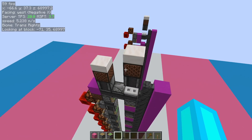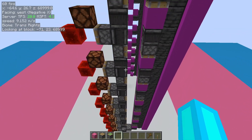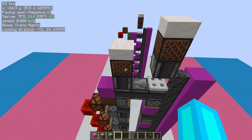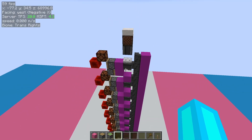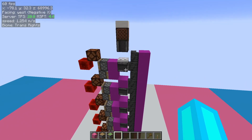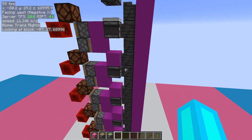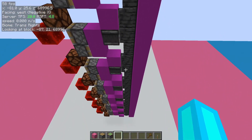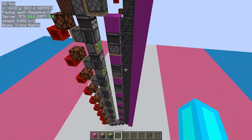The nice thing about Gray code is that to count in both directions, all the extra logic is right up here at the top, and in this case it's really simple. Meanwhile, regular binary ends up becoming significantly more complicated throughout the entire counter, as among other things, it needs to chain two of these signals all the way through, while Gray code gets by on just one.